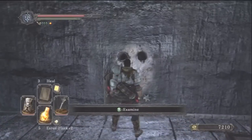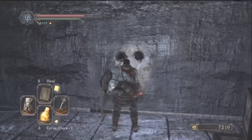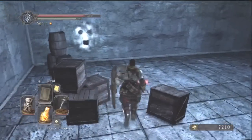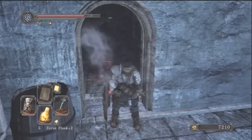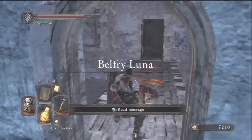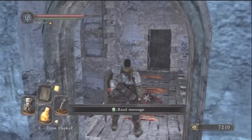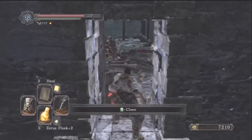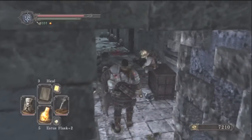What you do is place the Pharros' Lockstone in the face here, and it will reveal a hidden door. Once you bash the wall, you'll be able to access the Belfry Luna section. It's not a very long section, but be careful for gray spirit invaders that are part of the Bell Covenant. There's also a small NPC on the right-hand side of the door — keep talking to him and eventually he'll ask if you want to join the covenant.